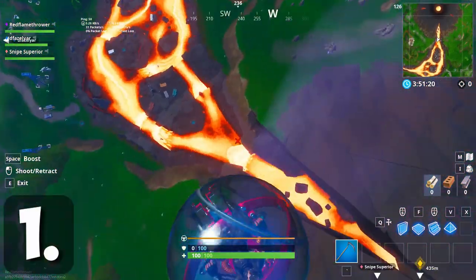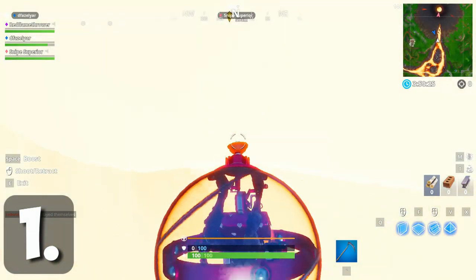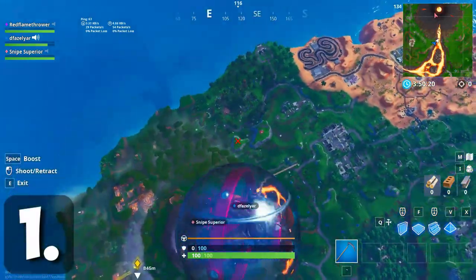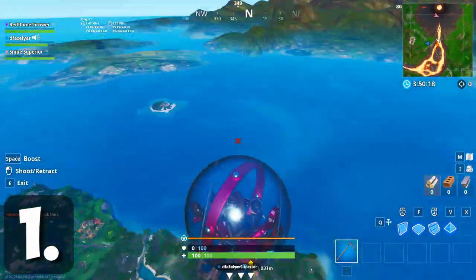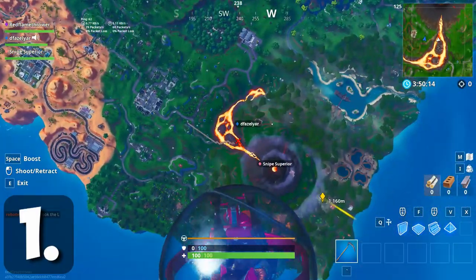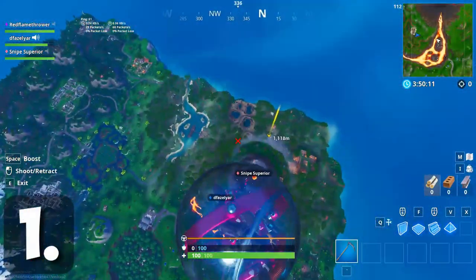Now this is going to take a couple of tries — it took me two to three tries — but once you get it down it should be pretty easy. Once you do that, make sure you have a glider redeploy, and when you're at the very highest point of your jump, jump out of your vehicle and glider redeploy all the way to the very end of the map.